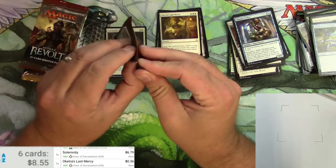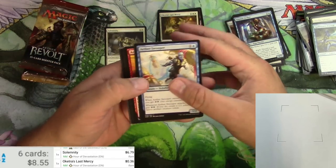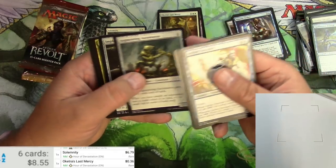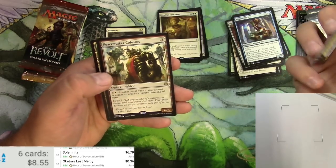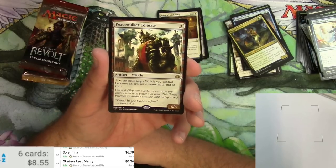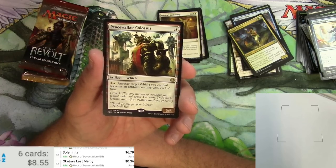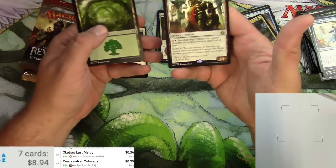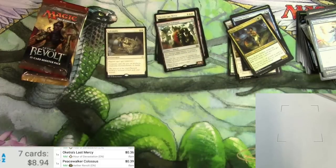Aether Revolt — let's get it. No foils yet. Swooper, evasion, chaser, druid, herger, crawler, rogue refiner, invigorated rampage, reverse engineer, peacewalker colossus — for three it's an artifact vehicle, 6/6. You pay one white to make another target vehicle you control become an artifact creature until end of turn, or crew it for four to smash through. Vehicles haven't been super popular — I kind of like the mechanic but it's just another hoop to jump through. And an energy token.